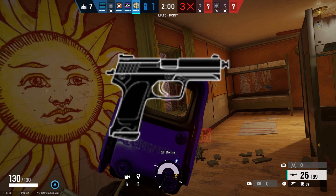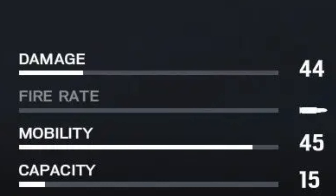Jaeger only has one secondary weapon, the P12. It does 40 damage and has a capacity of 16.